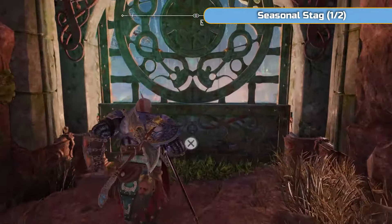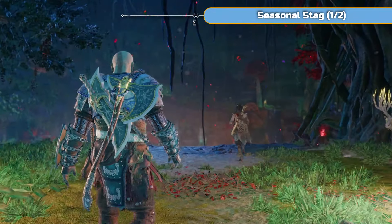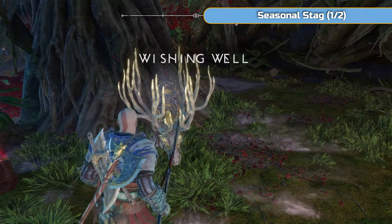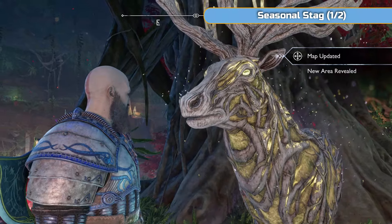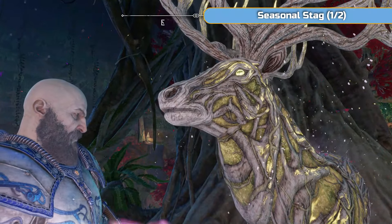Climb through here and then you'll enter this area. There's two ways to get into this place - you can also get in through the sinkholes, but it's easier and quicker this way. It's the wishing well - I haven't even noticed that title come up before. The seasonal stag is here.